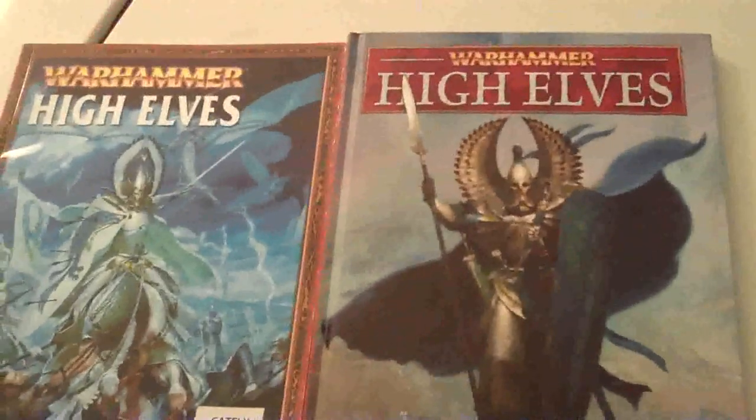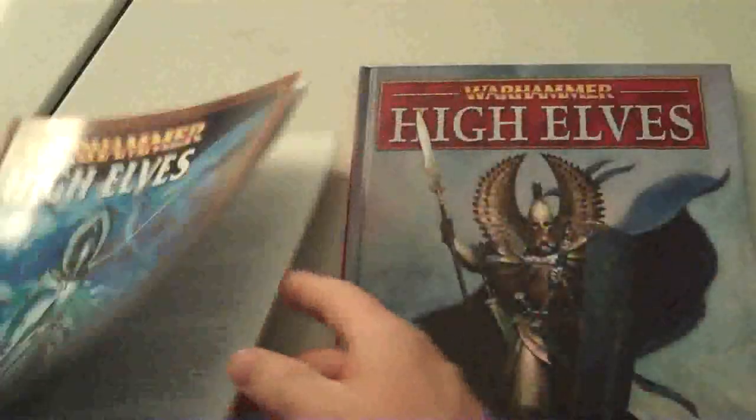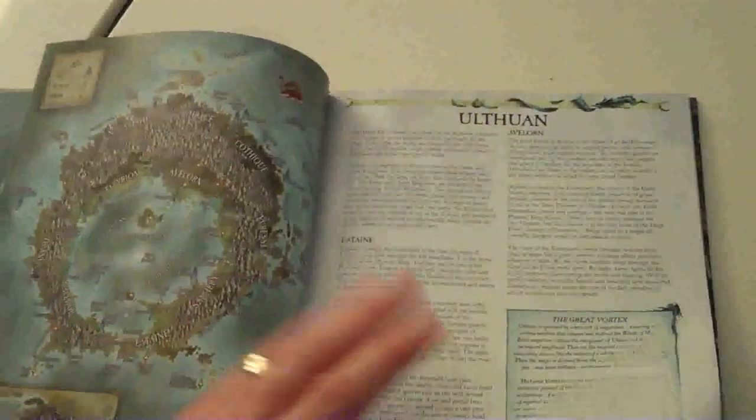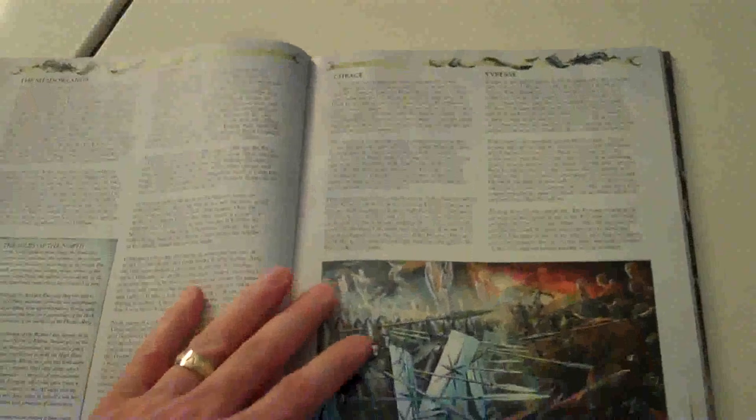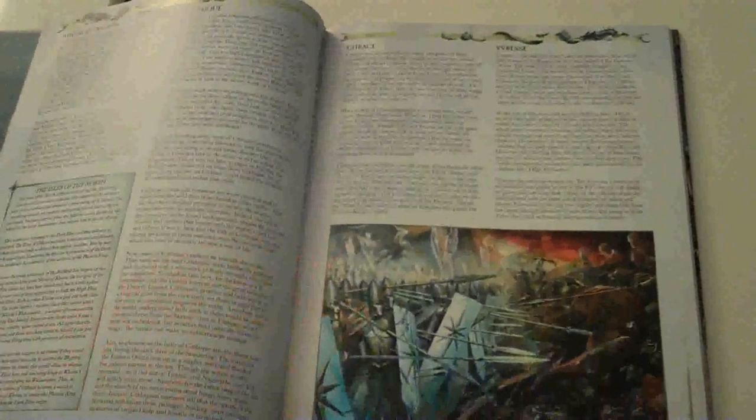This is the last edition High Elf Codex, and this is the new one — so it's larger, also hardbound, and with color. Here's some of the old art, and let's take a look at some of the new art. Really quite handsome. Games Workshop is really stepping up their game and catching up to companies like Privateer Press.